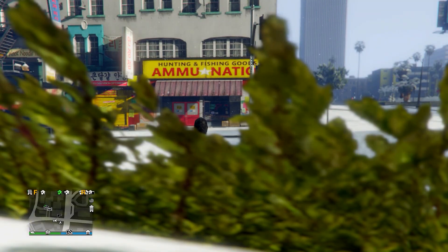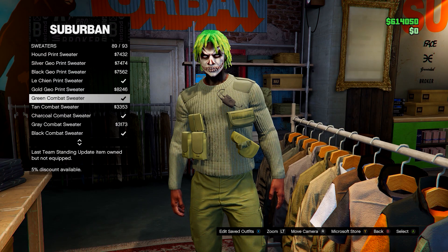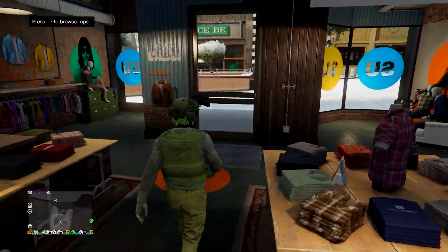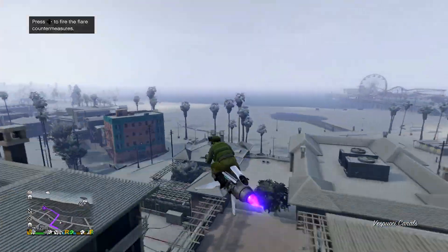Once you spawn in, go to any clothing store. You can now change the pants, shoes, top — anything you want. Feel free to get creative; you can make some really nice outfits using this glitch. That's it done — I hope you enjoyed it.